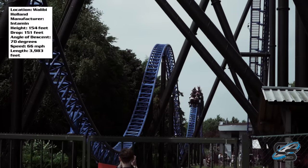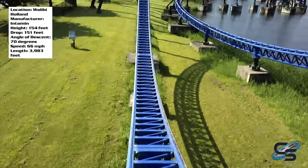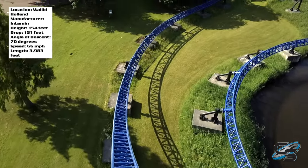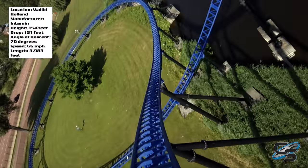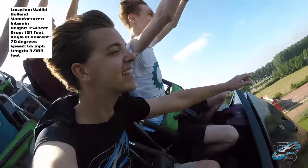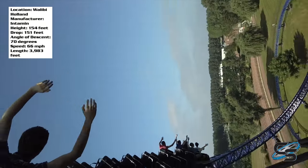If you want an example of that, look no further than the stangled dive — the second element after you go through the drop. You go straight into a huge ejector hill and then into this 121-degree stangled dive. It's not considered an inversion; however, you're banking so high off the ground at an angle that it's close. That's definitely one of the highlight moments for me, but let's go through the entire layout.